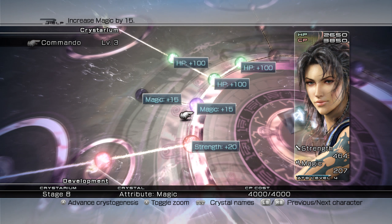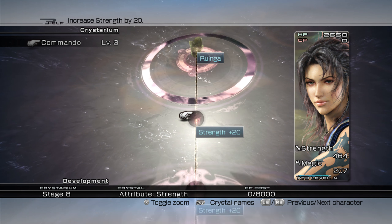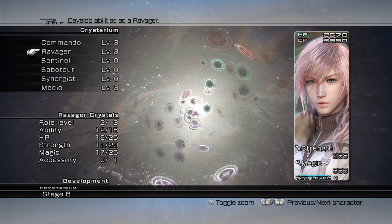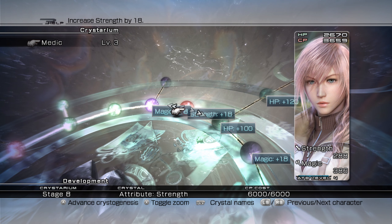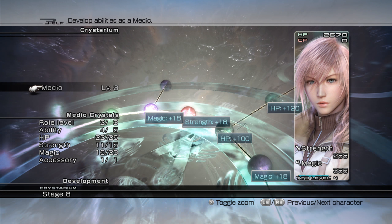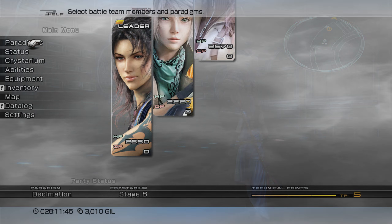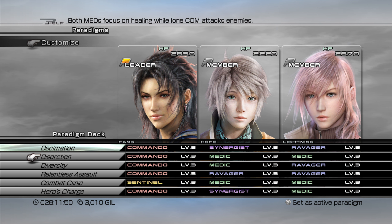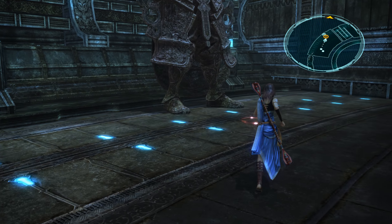We learned Blindside. We're gonna need all the strength since we're Commandos — and for Lightning. We want to get the HP here. Let's take a look at the paradigms: we have Decimation, Discretion, Diversity, Relentless Assault, Combat Clinic, and Heroes Charge. Let's go take on the last mini-boss.